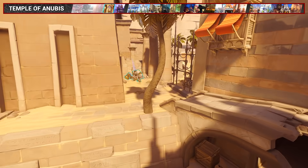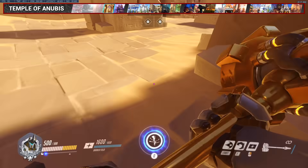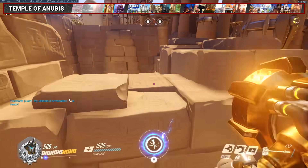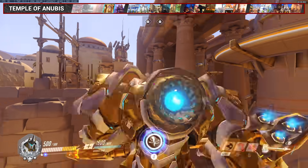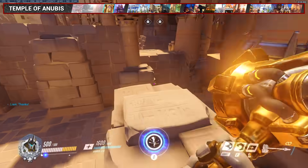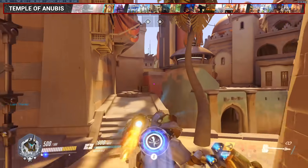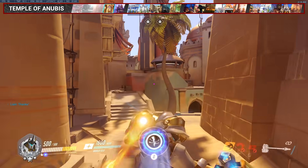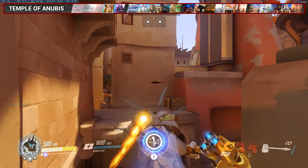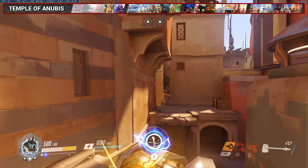For Anubis, this charge is the fastest way for a defending Rein to get back to first point if they die early. There are two places you can do it from. The first one is up on this block, bouncing off the second block. The second way is to just start from the second block if you're scared you might mess up the first method. An important note is that you have to stay on the right side of this broken bridge and then jump up — if you aim towards the left, you'll just fall.